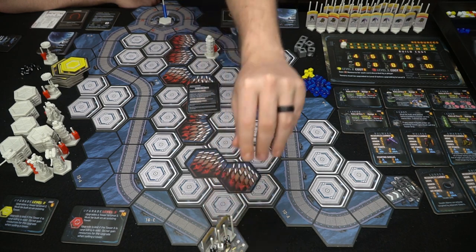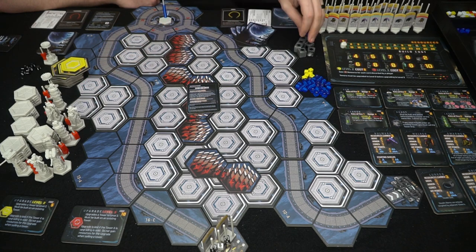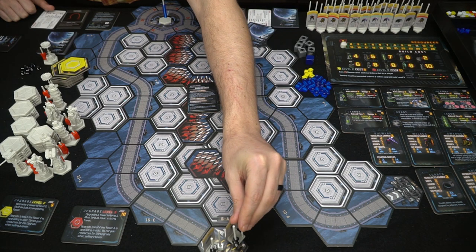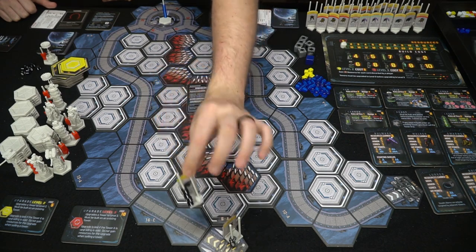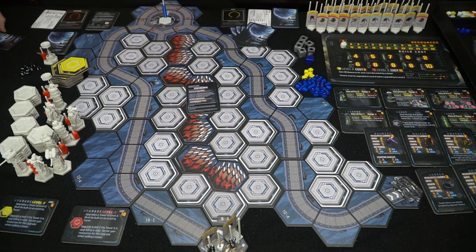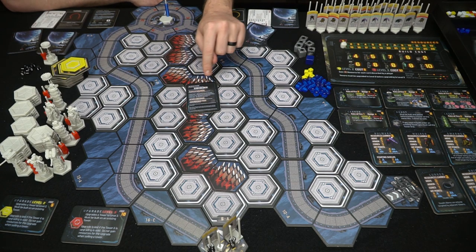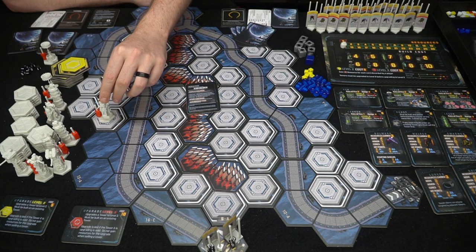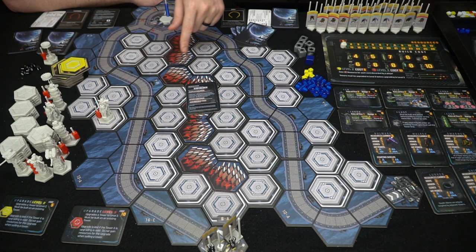Let's show a round — the game is set up with a walker at six HP and a lurker at four HP. The lurker has stealth, shown by the white symbol, so it can only be attacked by adjacent towers. We draw our five cards each and take player actions. Let's build a gun tower here, costing four resources — one, two, three, four.